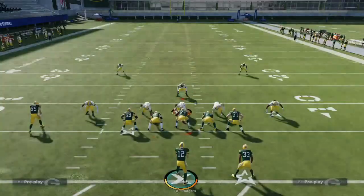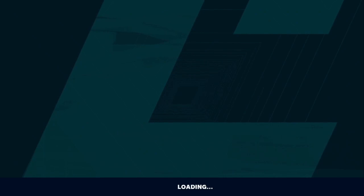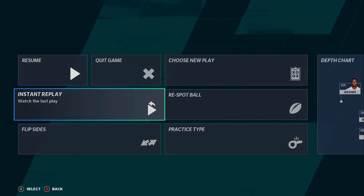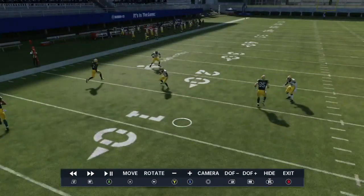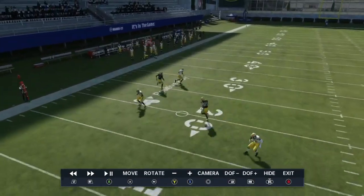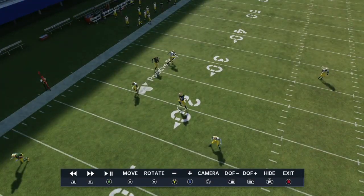That sideline defender has to make a choice — he can't guard both at the same time. As we saw here, we had the purple zone and it stayed with the corner route out here. So we're just going to hit the flat underneath.